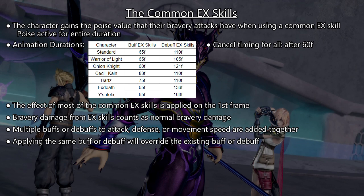With the exception of a few EX skills, the effect happens on the first frame. Some will apply the effect in a rapidly expanding sphere, but this expands fast enough to not matter in most cases. For the EX skills with a start-up before the effect, if they are interrupted, they will still enter cooldown.